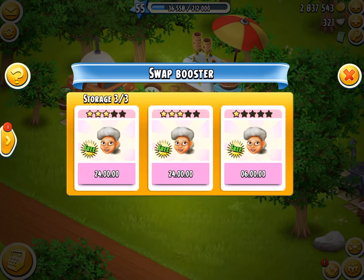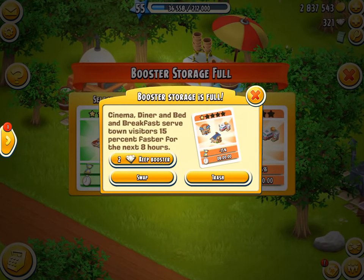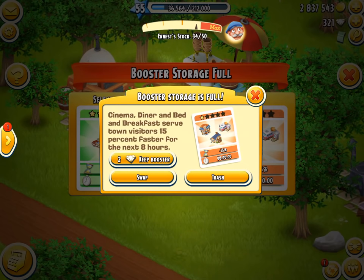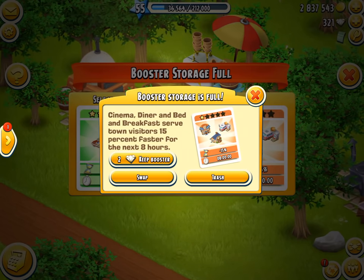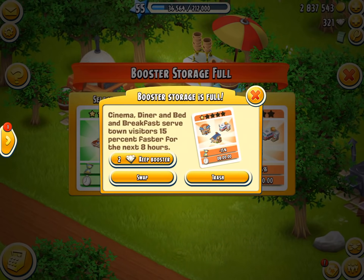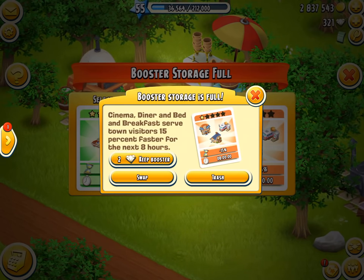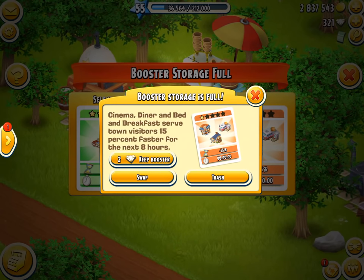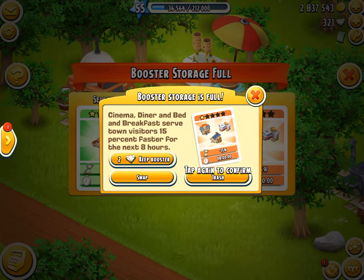If we press swap, these are the original three, but we only have a storage of three. I saw Ricky had such a big storage — I'm not sure if you have to pay for the extra slots or if it's just based on level. I only have three, and I'd rather have Rose than these ones here. We don't want to swap that — if we press back, there we go. You can have two diamonds to keep the booster.